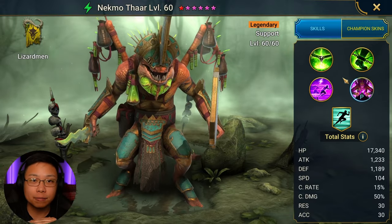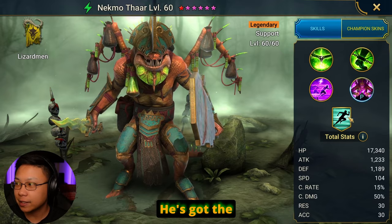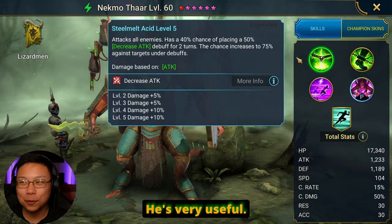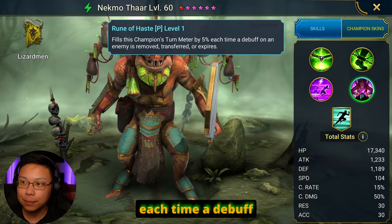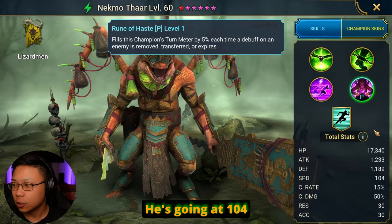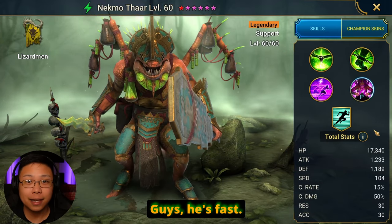The Dark Fae — should I even mention the Dark Fae? If you can use this guy in Dark Fae, use him there as well. He's got the increase to speed in all battles by 19%, he's very useful. His passive will fill the champion's turn meter by 5% each time a debuff on an enemy is removed, transferred, or expired. He's going at 104 base speed — he's fast.